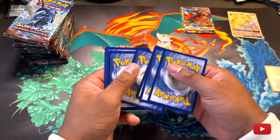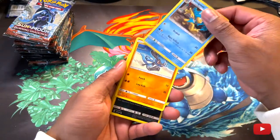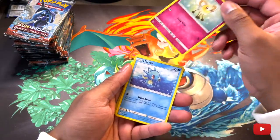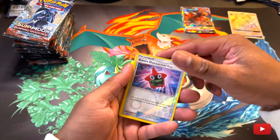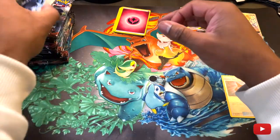Burning Shadows. Starting off with the Fairy Energy, let's keep it going. This Pokemon's not cute. Reverse holo Rowlet — nothing so far.